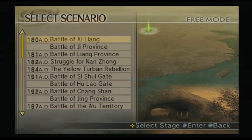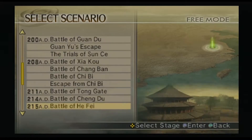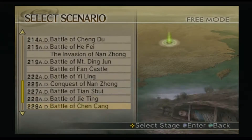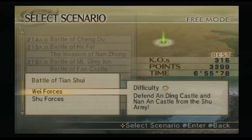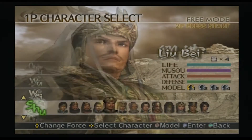What's going on guys, Game Guy here bringing you another fourth weapon in Dynasty Warriors 5. This one is Zhuge Liang's. In order to get this weapon we're going to go to the battle of Tian Shui under Shu forces, hard difficulty of course, and we pick Zhuge Liang.